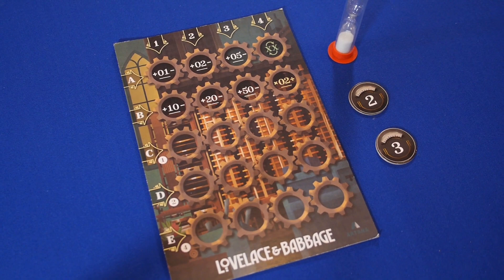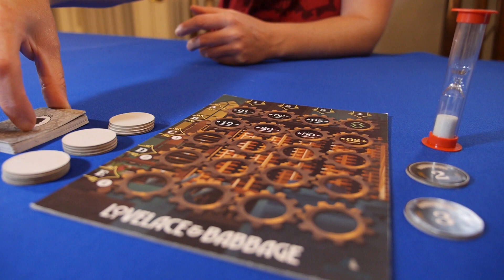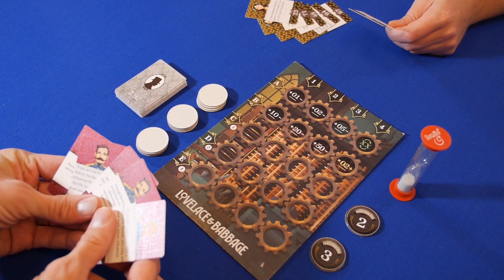To set up the game, place the timer and order tokens near the board. Each player selects a character and receives the corresponding subroutine cards, program pad, and a pencil. The engine component tokens and patron cards are shuffled and stacked near the board, and you are ready to begin.